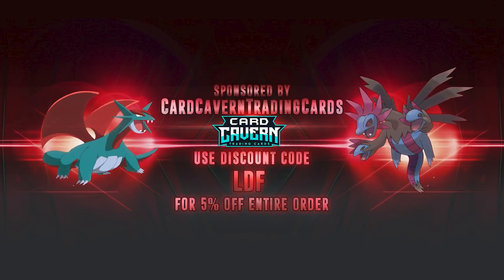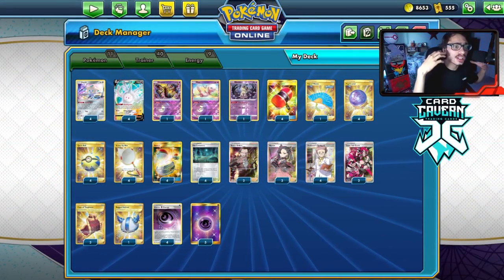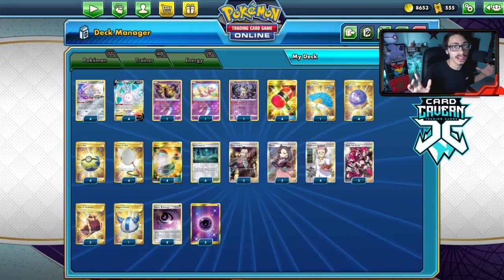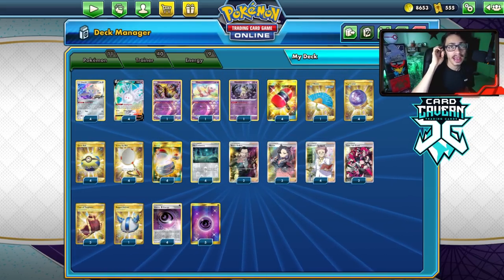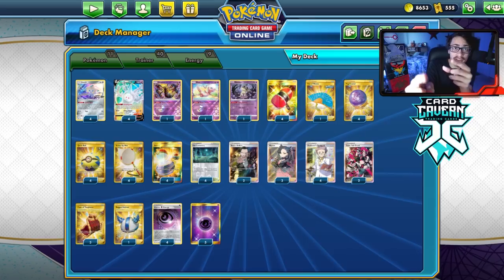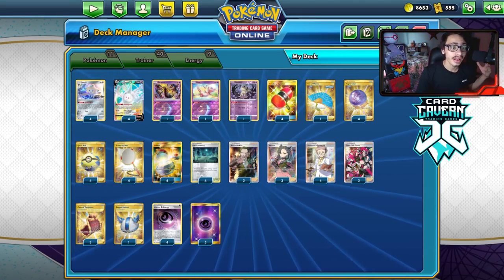Before we get into the video, shoutout to the sponsor Card Cabin TCG. If you're looking to get any PTCGO pack codes, get them over at Card Cabin — they sell codes online for the cheapest price. You can pick up any set codes like Chilling Reign, Battle Styles, Sword Shield base set, Vivid Voltage, promo codes, GX or V codes, or any previous kit codes. At checkout, use my discount code LDF for a 5% discount on your purchase. Help the channel, help yourself out — big shoutout to Card Cabin!